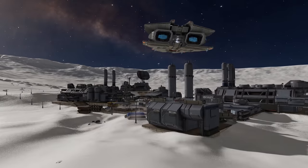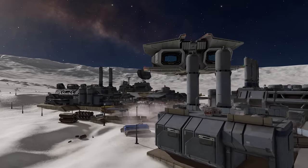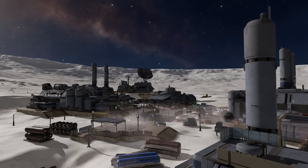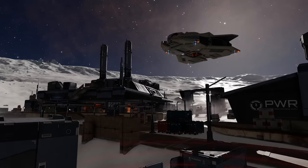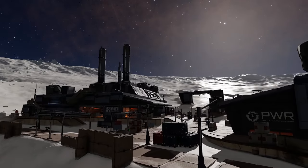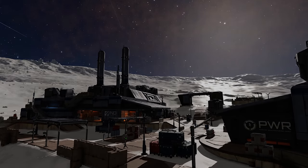Frontier also added a neat feature giving NPC assassination targets the ability to call down a ship and flee the scene if they get wind of the fact that they're in danger. An on-foot emotes system was added allowing commanders to point, wave and salute amongst other things, instead of crouching and standing repeatedly to say hello when crossing paths with another commander.